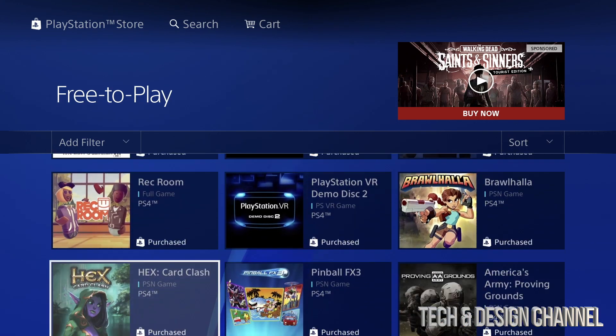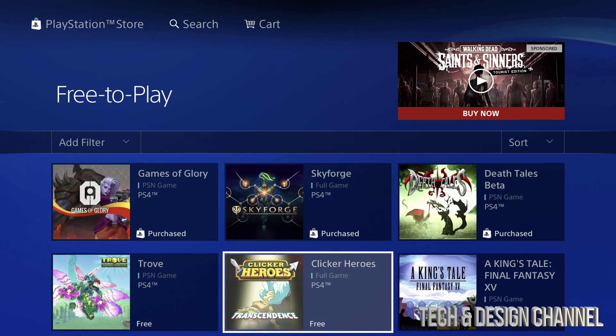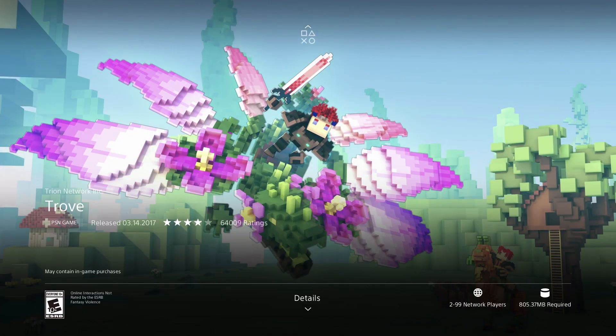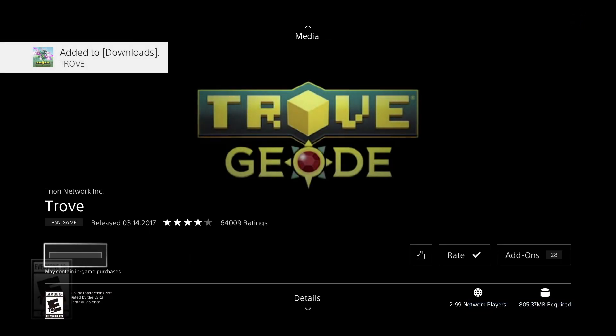Download these games and you're good to go. They should say Free unless they say Purchase, which means you've already downloaded them before, or they may be downloading at this point in time. If they say Free like this, just click on it — you should see Download, you shouldn't see a price on it.